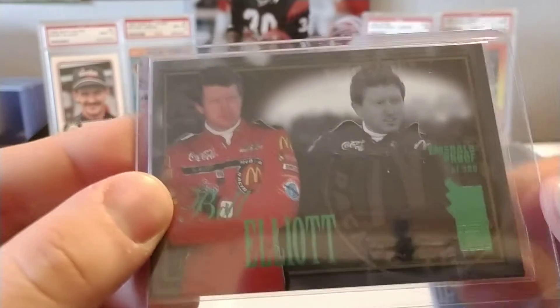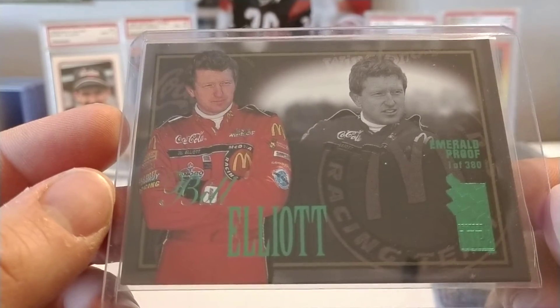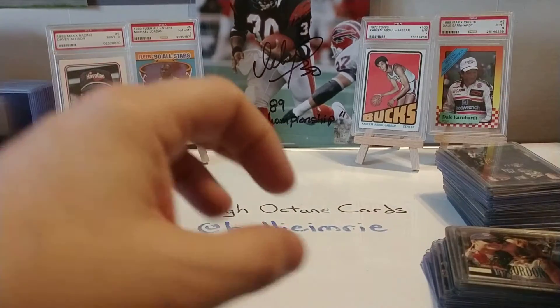Bill Elliott drove his own self-owned McDonald's Fords in 1996. This was the second year that team was in existence. In 1995 he had a partnership with Charles Hardy, but he ended up buying out Charles later on.